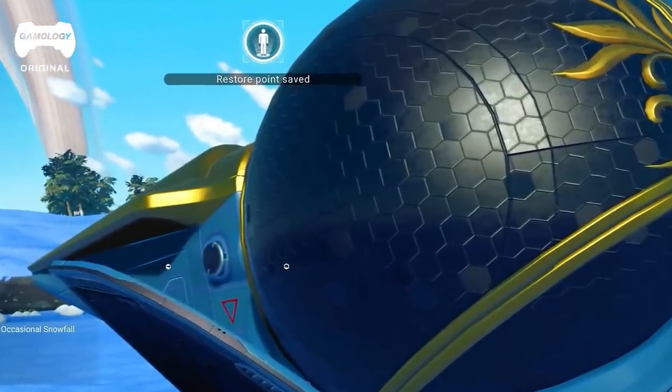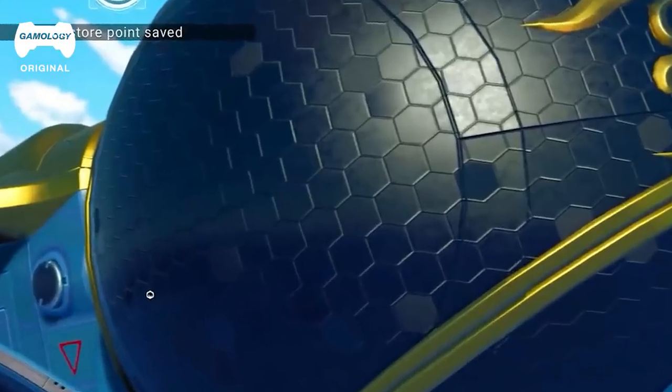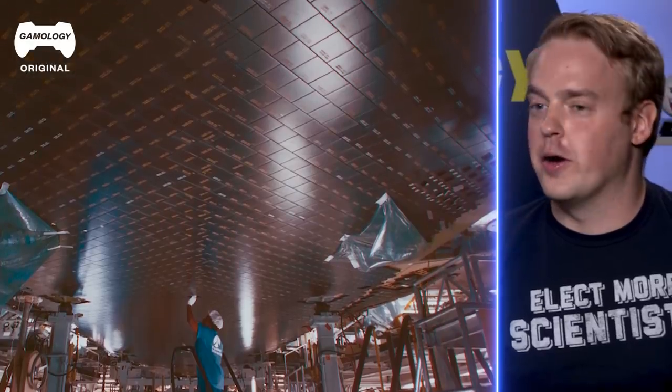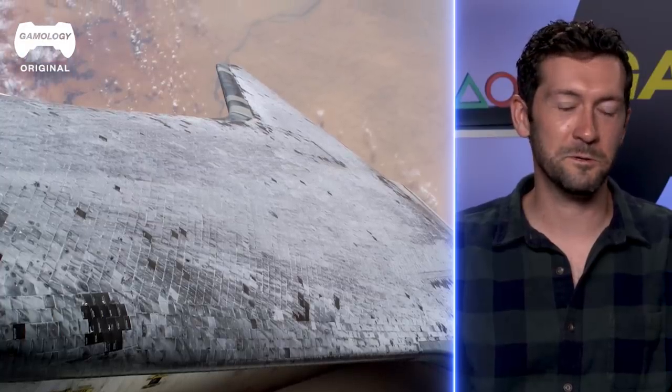I think we were seeing the other side and it had hexagonal tiles on it, similar to like space shuttle tiles. Those have to be very hard to make. They're spherical and hexagonal. They're on the top of the vehicle, which really doesn't make sense.